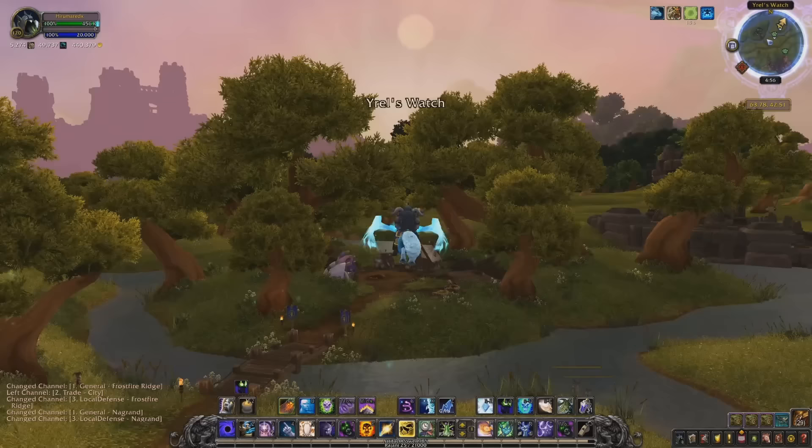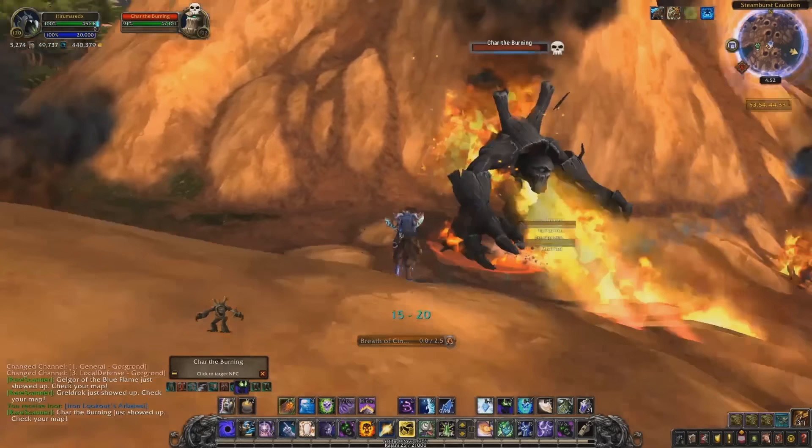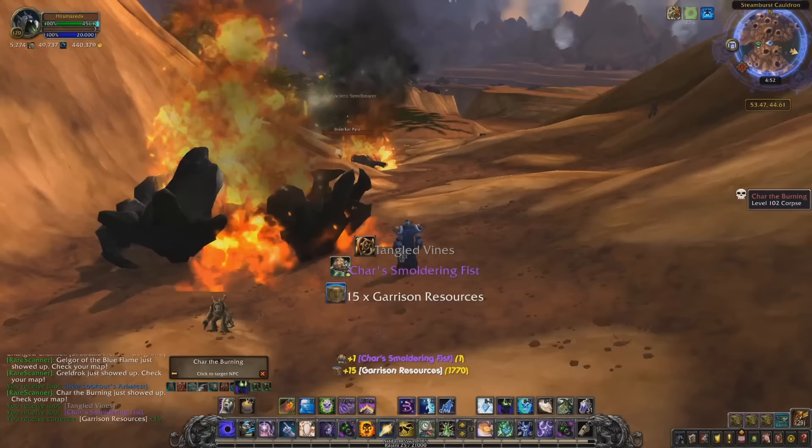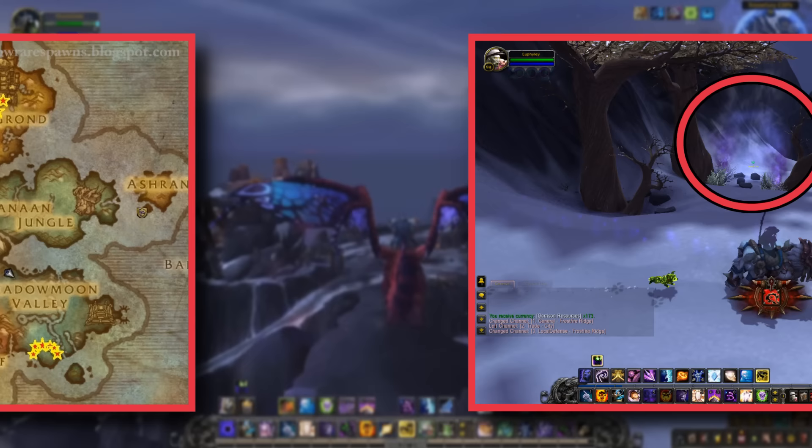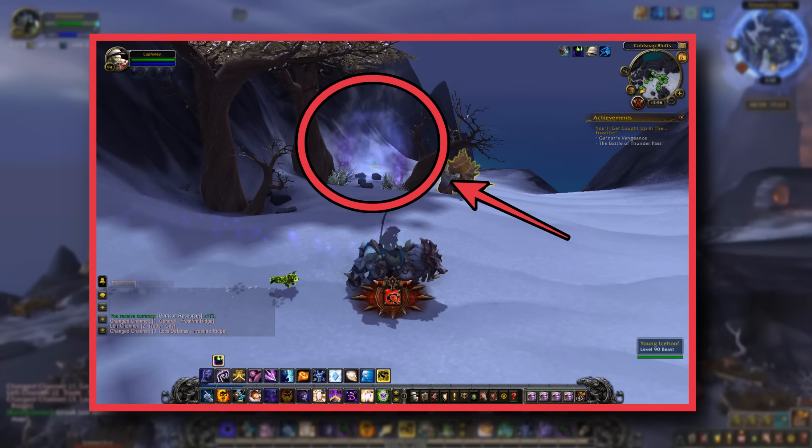These portals spawn once every 13 to 48 hours, which is a much longer spawn timer than the 2 to 8 hours from the previous spot on this list. The portals can spawn at almost random locations across Draenor from the Warlords of Draenor world map. There technically are set locations for all the portals, it's just there are a lot of them and they're spread all throughout Draenor. When a portal spawns, it only lasts for 5 minutes, and if no one clicks it in time it will despawn and respawn somewhere else at random in about another hour.